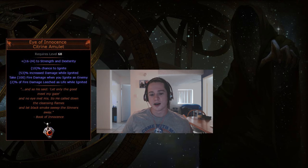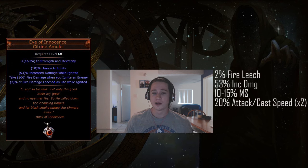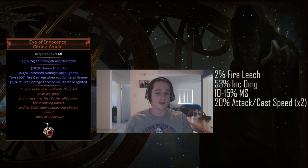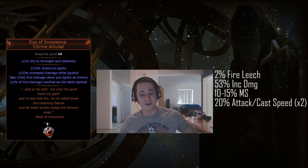So that's how you're going to self-ignite — use a skill that ignites, maybe Firestorm or Flame Blast. The problem is that when looking at what you get from being ignited, it's not really that much. You can get 2% fire leech off the amulet, which is not bad but not outstanding. You also get 53% increased damage off the amulet — I'm not sure how high that range goes, but it's a decent kicker.